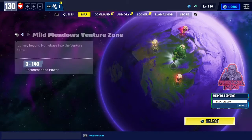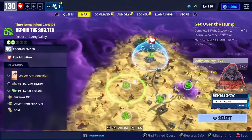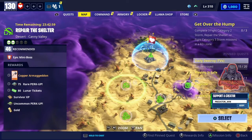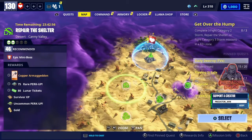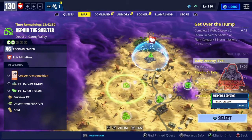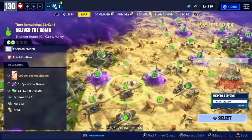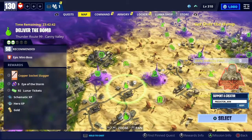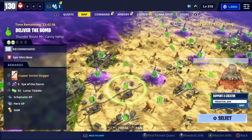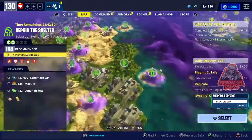In County Valley there are two missions. The first one is power level 46, Repair the Shelter, and you can get a legendary Armageddon pickaxe - it's a very powerful pickaxe. Moving on to power level 58, there's a socket melee weapon. It's a decent melee weapon, but I think the first one is more powerful.